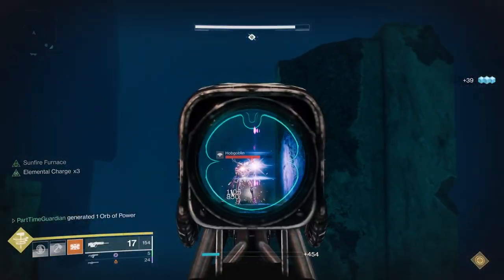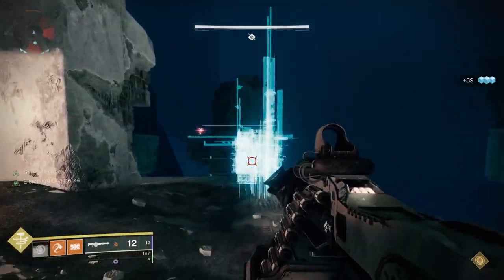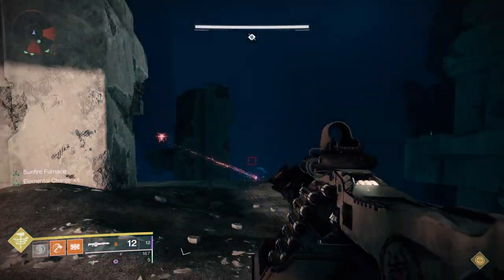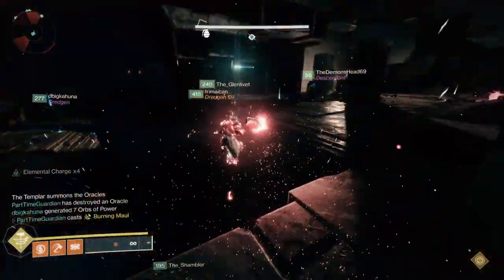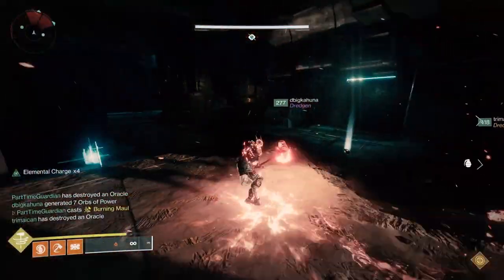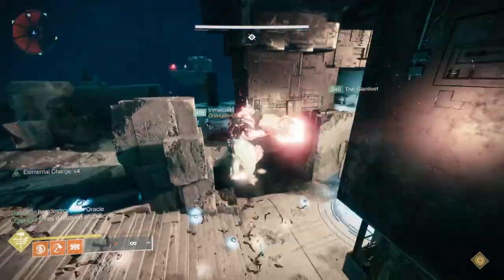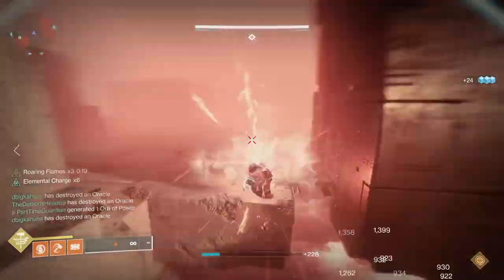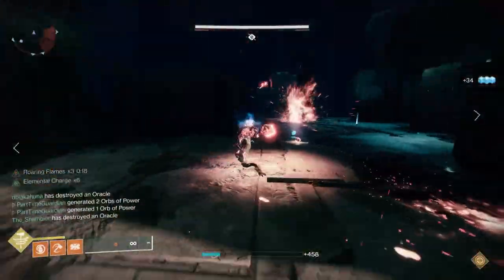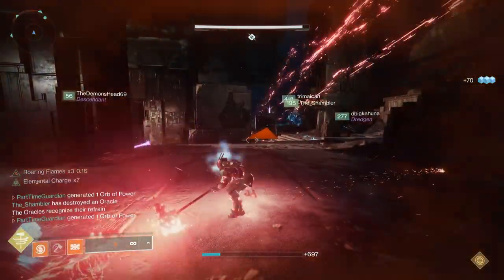That sequence happens twice to let you know the order. What we do is call out during the preview — so if I'm covering the first one, I say 'one'; the next person says 'two'; the next says 'three.' That lets everybody know the order. Also, if you completely forget which yours is, you know that after the person before you calls theirs, you need to shoot yours next. You do this twice — the second time confirming because someone may have missed a callout the first time.